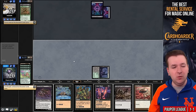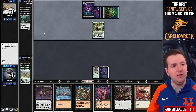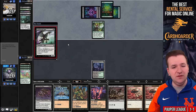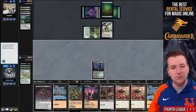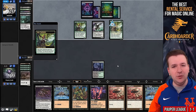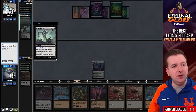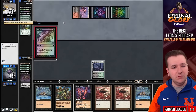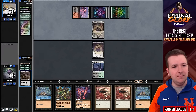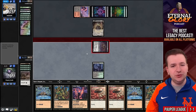Satyr Wayfinder — they Exhume Scrapwork Mutt and Lotleth Giant, then put a land to hand. Another Ornithopter — we'll pass. Stinkweed Imp. We draw another Dark Ritual. I'm going to discard the Zombie. They play Satyr Wayfinder, hit Dread Return, and they're now trying to bring back the Giant. We'll exile the Giant and Stinkweed Imp. They Exhume — that's fine. We'll bring back the Faerie Macabre. Come on deck please. No such luck. Attack for two, pass.